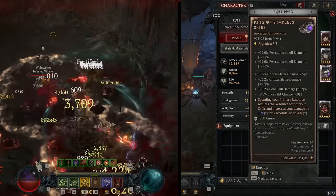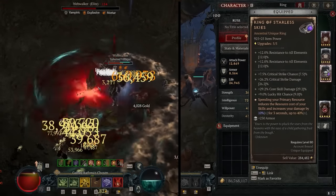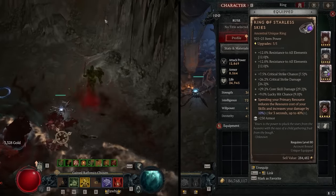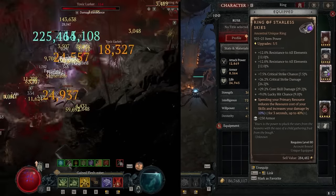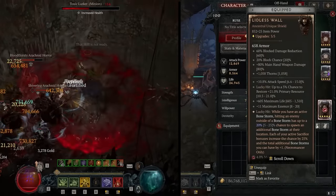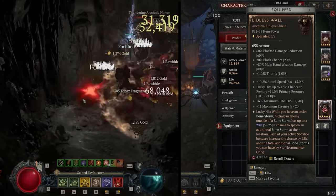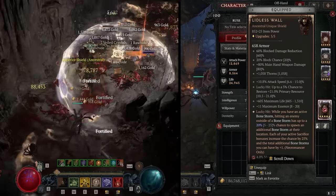I'm running the Ring of Starless Skies for my other ring, but you can run the Aspect of Torment and still have plenty of Essence. The Ring of Starless Skies is better, but Aspect of Torment isn't bad. You're looking for crit chance and maximum life as your two most important stats. Finally, we're running the Lidless Wall for 100% uptime on Bonestorm — as long as Bonestorm is up, we're getting a massive damage buff in the form of 20% crit chance and a massive damage reduction buff.